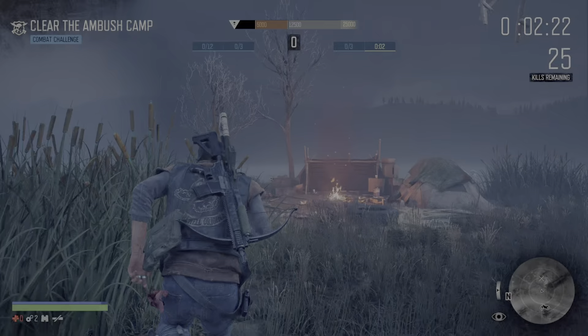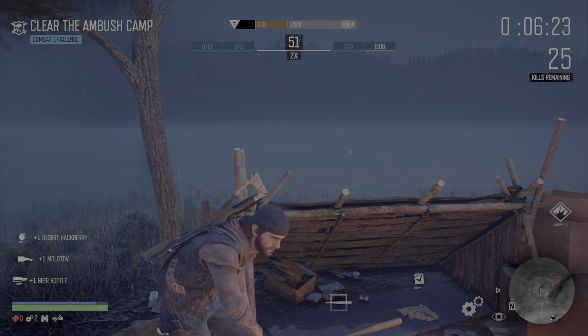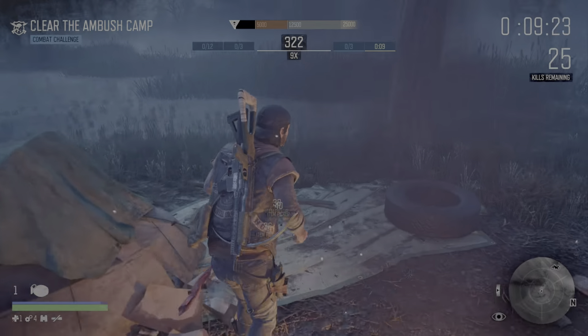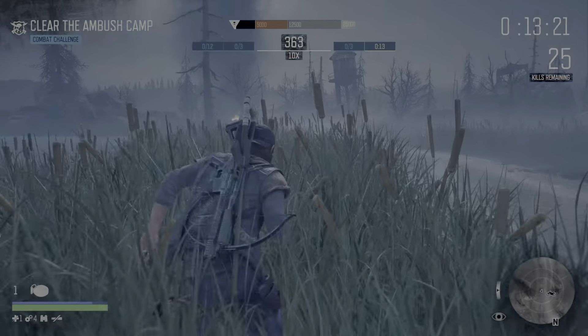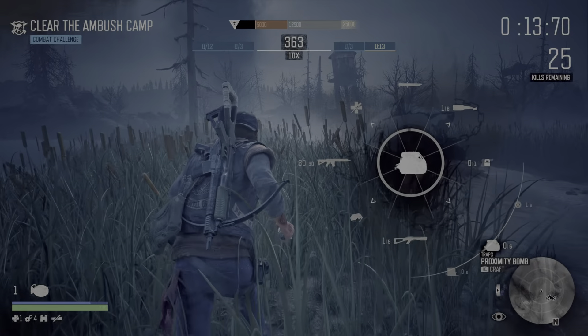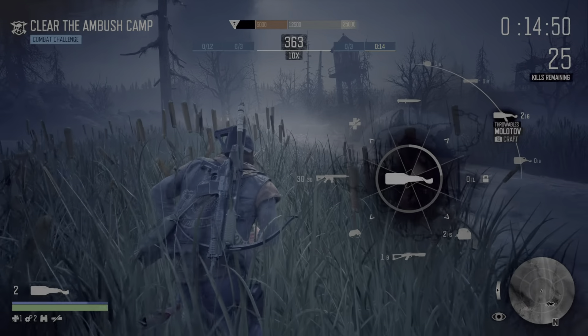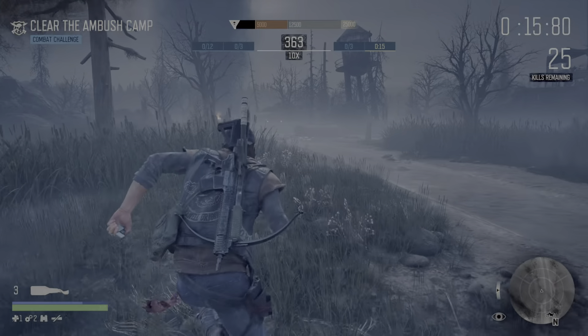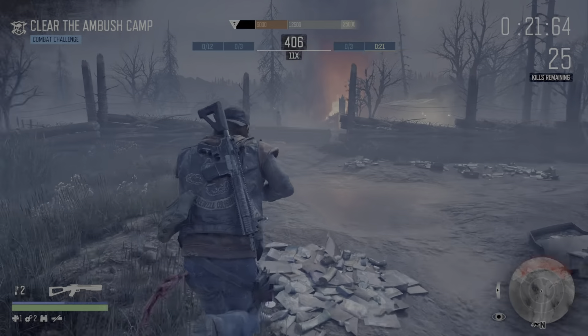Straight from the off, turning to the left as I mentioned earlier — you want to be picking up every item here. That should get the multiplier up to nine, and then the plant over here will make it ten. From here you're looking to craft two proximity bombs and two molotovs, and then there's a tree further up that you want to loot to get your multiplier up further.